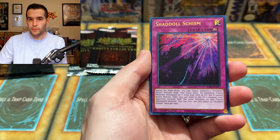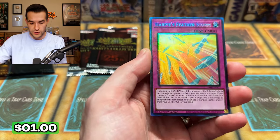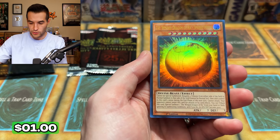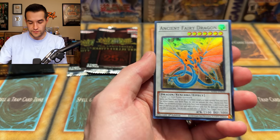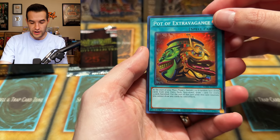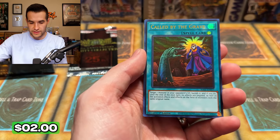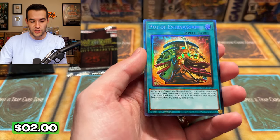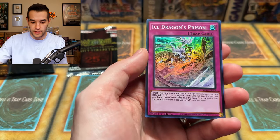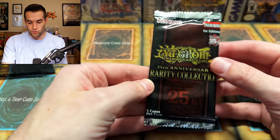Ash Blossom — we still have not pulled one. I don't know if there are any short prints or not, you never know with Konami. That's a Collector Rare right there — you can tell by the little sparkles. Winged Dragon of Ra Sphere Mode, Ancient Fairy Dragon Super. The stack of good cards is way taller than the Supers pile. Rhoades, we got a Platinum Rare, Call by the Grave, Pot of Extravagance — is that a Collector Rare as well? It is. Ice Dragon's Prison. We are crushing this box right now.